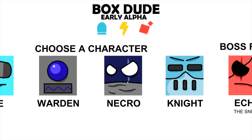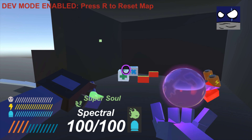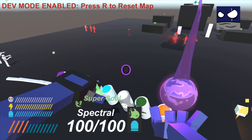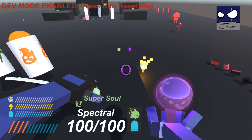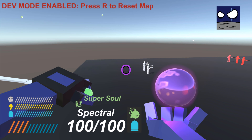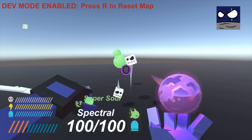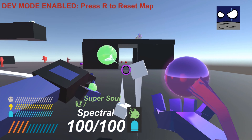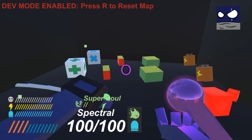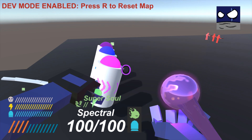Next we have Necro, and this character is interesting. I checked this character out while testing before the video. He has the ability to collect stacks — there's a super soul meter above the regular meter. If I attack these guys, they drop souls, and I can collect those. I believe I can use them to use a different kind of weapon, or alternate attack of sorts.